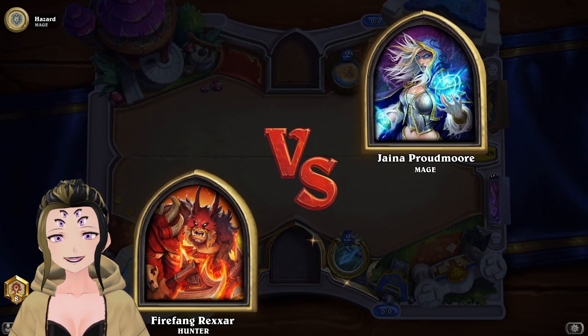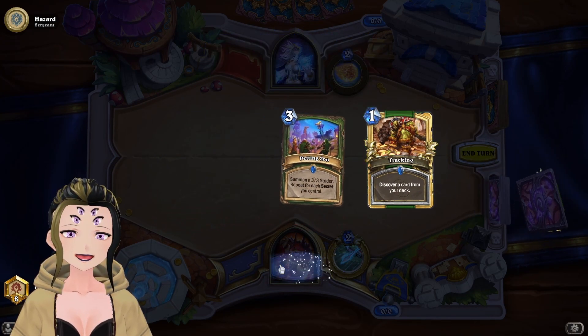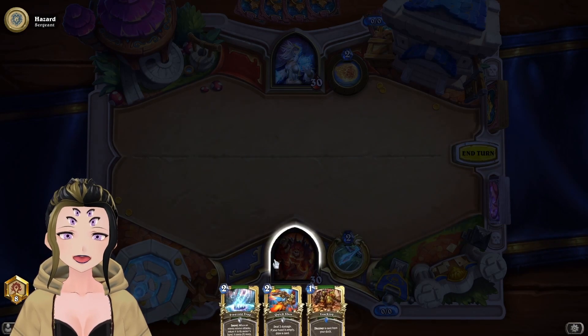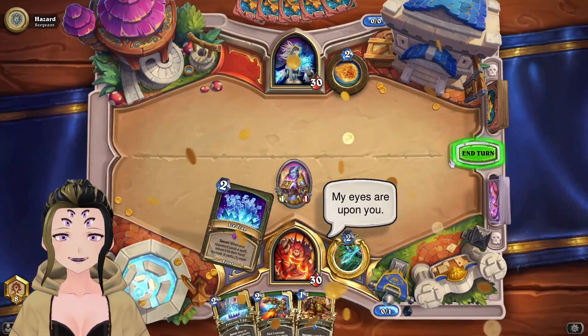We win. Time for a game against Mage. This starting hand doesn't actually look that bad. I'm going to get rid of Quick Shot just because it's a Mage matchup, and getting rid of Petting Zoo since we don't want it necessarily right now. Drawing into the Mysterious Winner, which is actually really good.